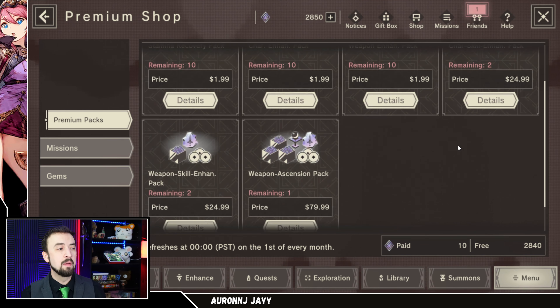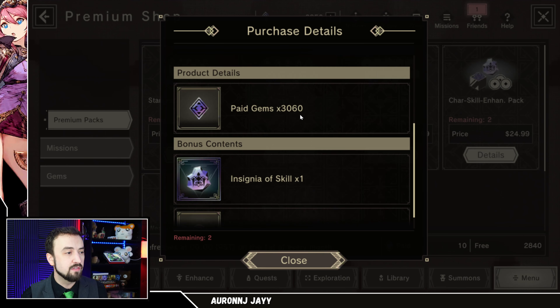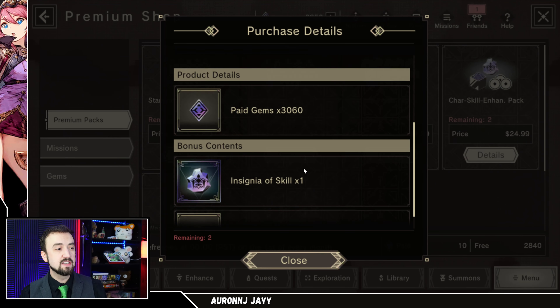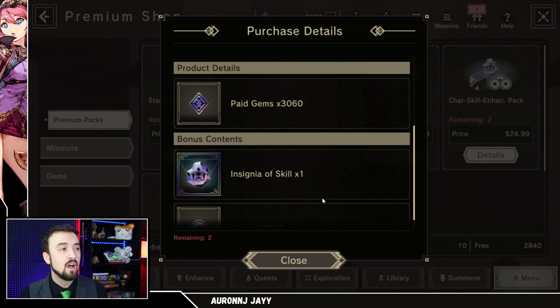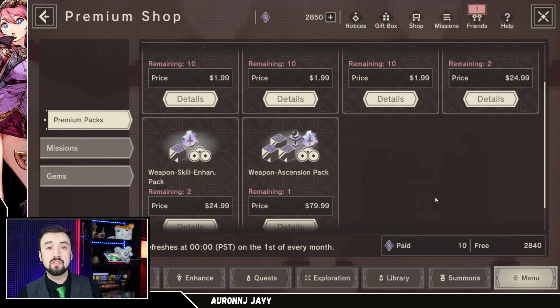There are also the $25 packs. Remember, we established that $25 gets you a pull on a premium banner. For $25 you get 3,000 premium currency, an insignia of skill, and 15,000 gold. This is at least better than just buying from the gem shop, because the $24 gem shop deal won't even give you enough currency to pull on a 3,000-cost paid banner. So the character skill enhancing pack and weapon skill enhancing pack are where I'd go if you need 3,000 paid currency and there's no special short-term deal running.